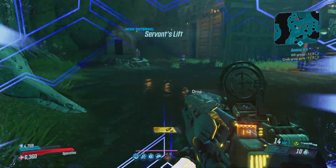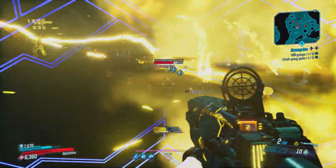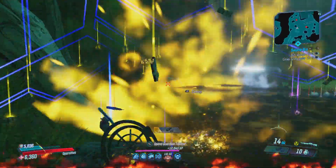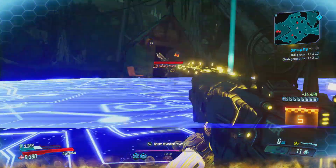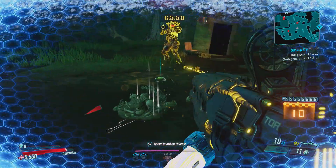Right now I'm running Zane, who is kind of one of the weaker classes, but he did recently just get a buff so he's getting a little bit better. As you guys can see, this gun is literally insane and I am calling it the Pipe Bomb 2.0. I'm sorry guys, I'm just really excited to talk about this.